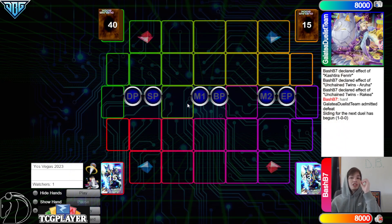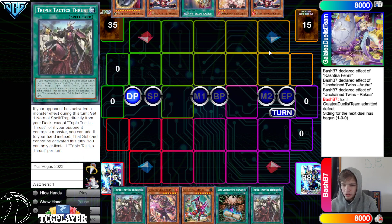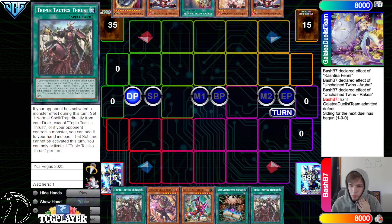On to the next game, we're going to see that deck go first. They've got Thrust, Shavara, Fenrir, Contract, Thrust. The opponent has Renaud, Ash, Heritage, Renaud, and Nib. Okay, well at least this deck is a no hand trap deck.